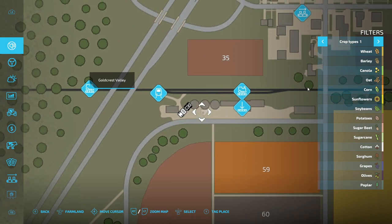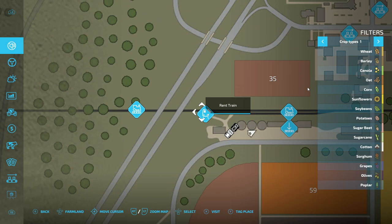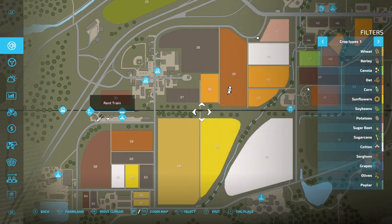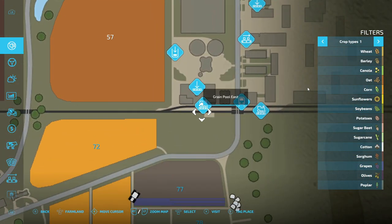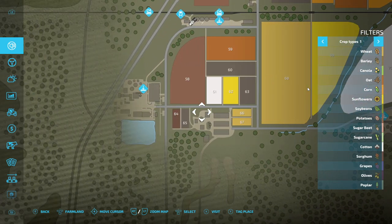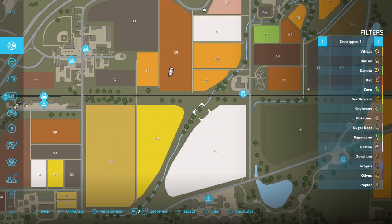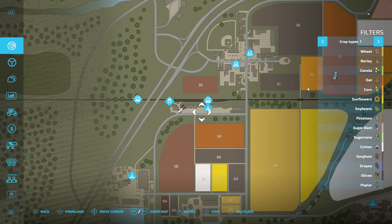Here we are at this particular set. It's called Grain Silo West, and then here is your rent train area. We will get to that in just a minute. So, we got one over here, and we have one over here. Let's say you are on the farm closer to the west side — you're obviously going to use this one, because it's right there. No reason to go all the way across. We got our prices; we know what we need to do.